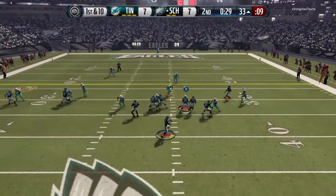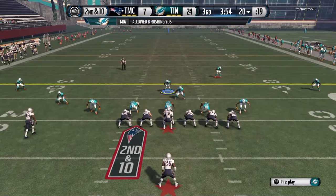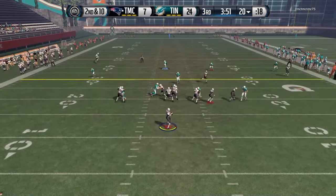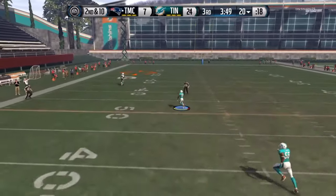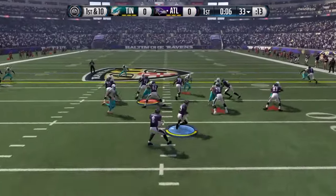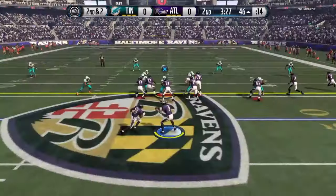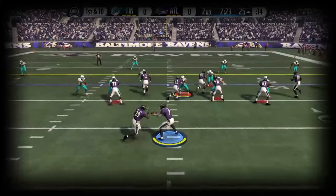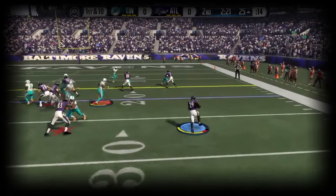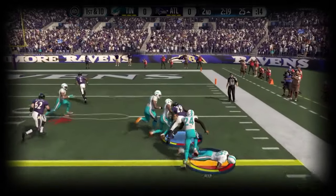I was blitzing from the outside spot and it was not consistent — the right tackle holding him up, then my defensive end getting grabbed by the right guard. I do believe his 84 strength played a part in that. In terms of run support, if a tight end like Bennett got a hold of him he was not going anywhere, but if a wide receiver tried to block him he had much more success at block shedding. So keep all this in mind when it comes to pass rushing and block shedding with Irvin.